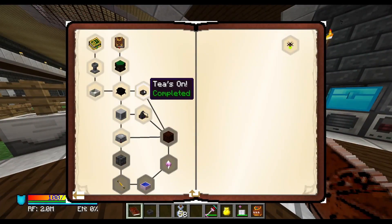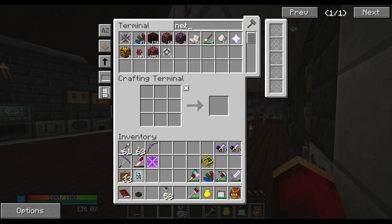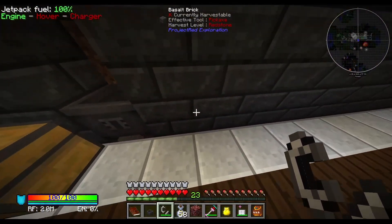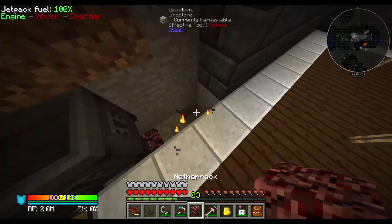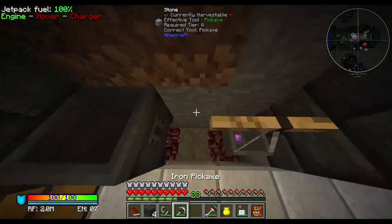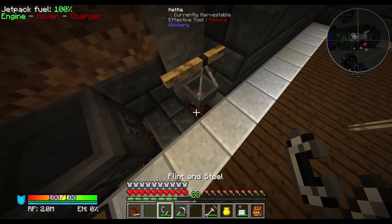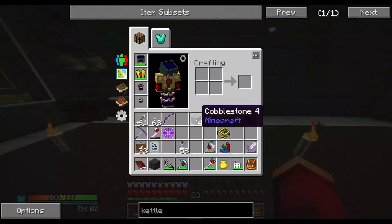Alright, so now we have a kettle. I believe we just need to put it over some netherrack — let me grab some of that. The reason we got this is just so we can continue on our Thaumcraft journey. We don't need it just yet, but we are going to need it for some Thaumcraft things and to get the Void Metal. Let's just do this — make it look somewhat appealing.